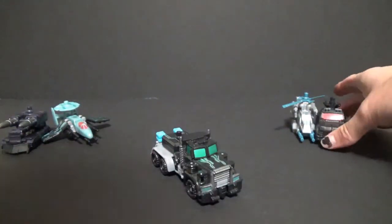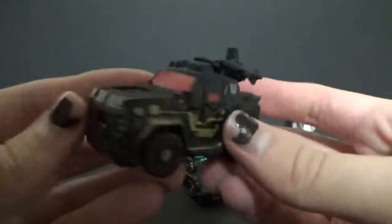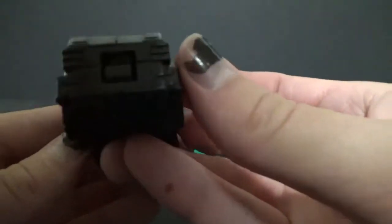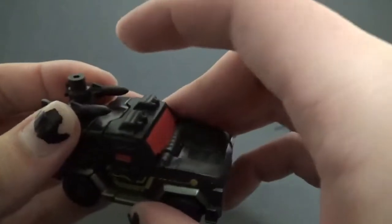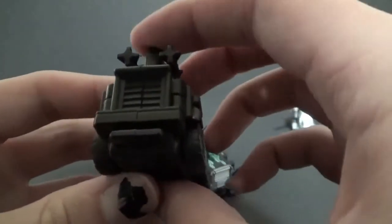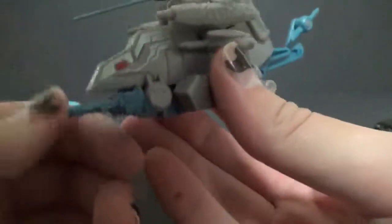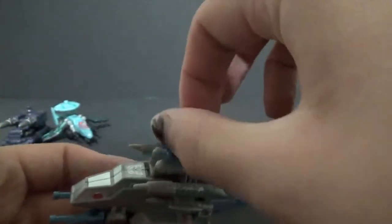Now let's go over the drones. In Power Core Combiners, the drones were vehicles only that transformed into limbs for a giant robot - we'll go over that in a minute. This little mini cab is like an ATV vehicle with a nice little red hood, some line detail on the side, and articulated missiles that can rotate. There's also a Mini-Con port on the drones, which is a cool touch. Next up, a helicopter with a nice paint job, silver on the front, faction logo on the side, and some cool little guns.